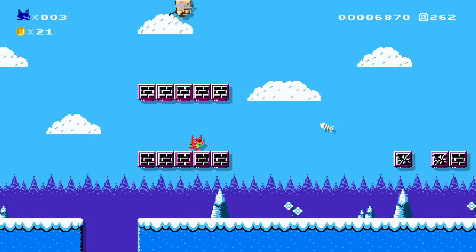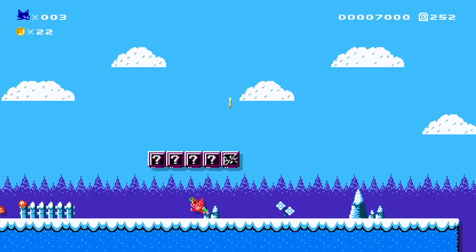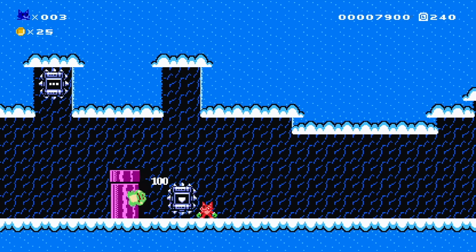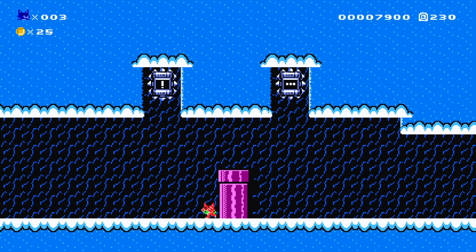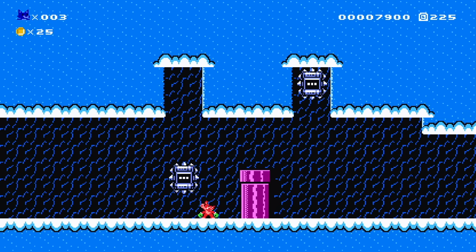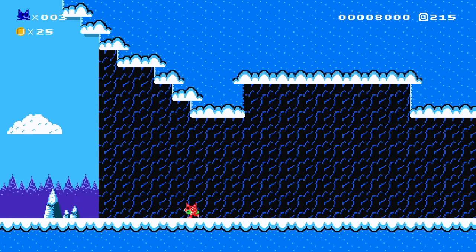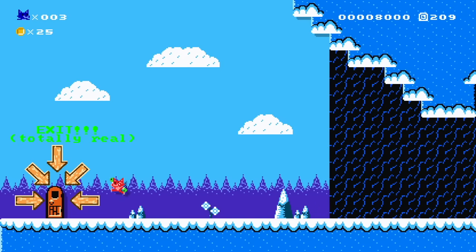I don't know why going left feels so wrong — it just doesn't feel right. Whoa — I just stopped there by accident but that'll work. Come on down, don't squish me please. Whoa, bananas! Going to go in bananas. Finally an exit — exit, totally real. I believe it. It was real! All right, that's going to wrap up another episode of Mario Multiverse one level for every single game style.